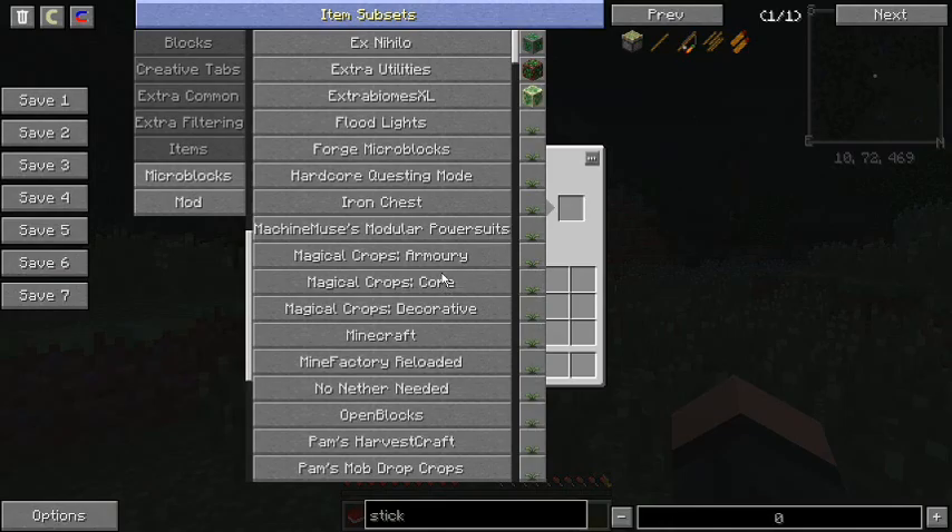Magical Crops — this is our other option for getting materials in the world. You can do regular mining, or you can do the sifting with Ex Nihilo, or you can go the crop route and actually grow things you want. Other than Magical Crops, this is pretty much a tech pack. It's a lot easier to put tech packs together — there's less unintended interactions. With Magical Crops you can pretty much grow any ore you want.